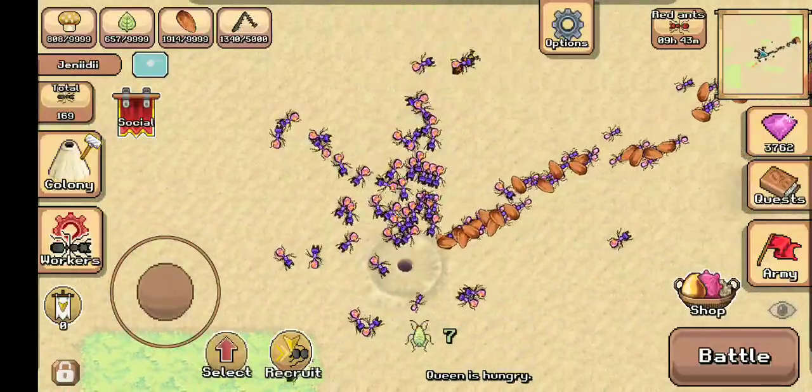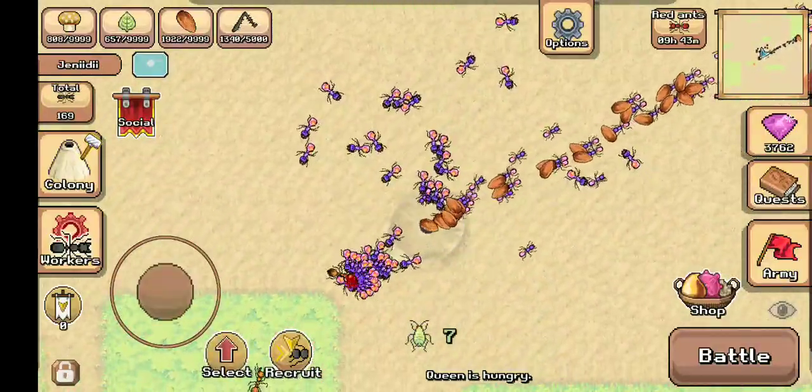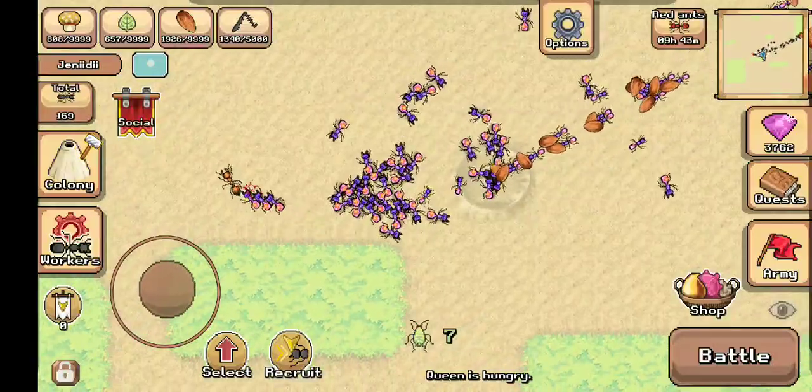Alright, close to the nest, you can release your soldiers as well, and then they're just going to attack any of these last guys who come close.